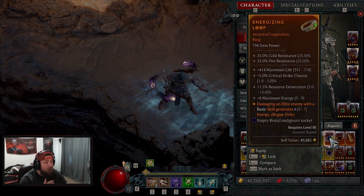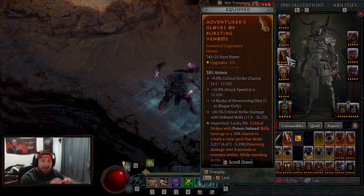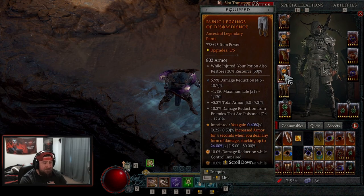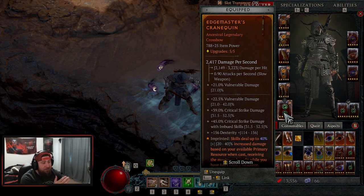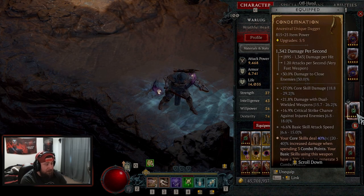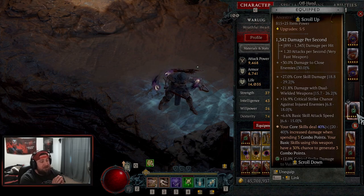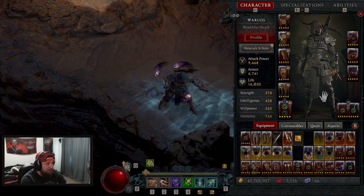For the shadow imbuement variant swap: you take energizing and put it into your ring, then take expectant and put it into your gloves. If you want to do poison imbuement, just leave bursting venoms in there. In our pants we're doing disobedience with damage reduction, max life, total armor, and damage reduction for more armor. Pennant greaves in our boots for a huge damage increase. In our bow we're doing vulnerable, crit, crit, and dex. In our swords we're doing accelerating for more attack speed on crits, and condemnation — core skills do 40% multiplicative increased damage after spending three combo points.